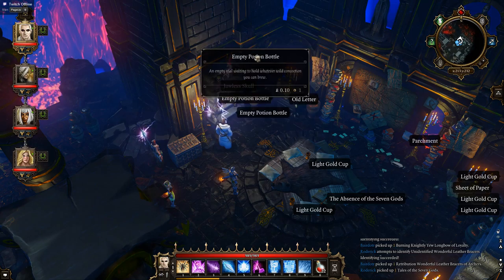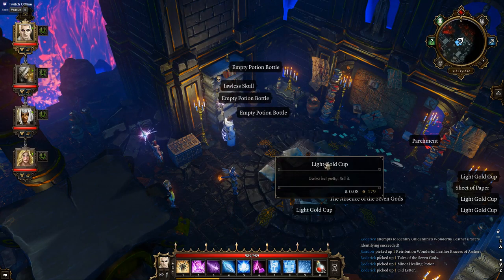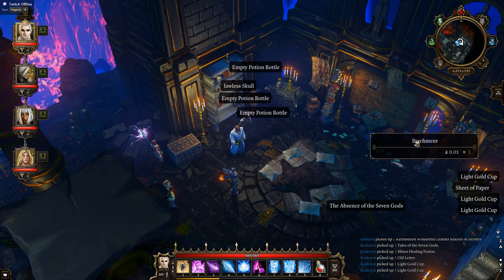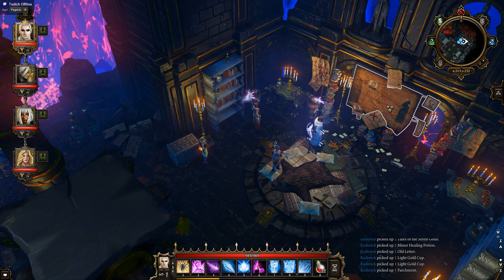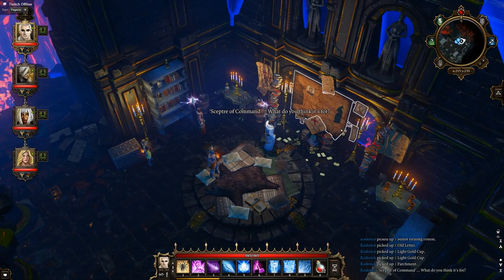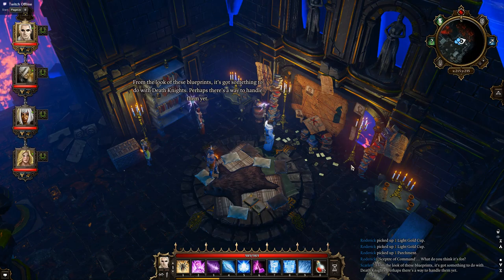Really don't want all this little stuff. Old letter — get that. Parchment. Scepter of Command — what do you think it's for? From the look of these blueprints, it's got something to do with death knights. Perhaps there's a way to handle them yet. Oh yes, there is.